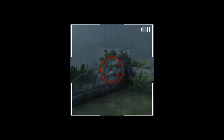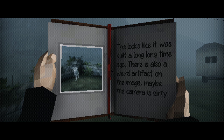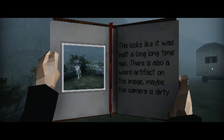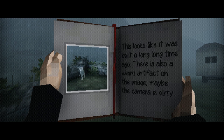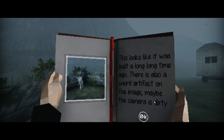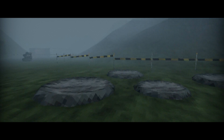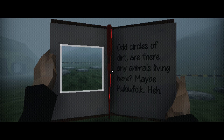There's ruins. Why did you switch to this even though I didn't ask for it? I'll just do a thing. It starts already. 'This looks like it was built a long long time ago.' There's also a weird artifact on the image — maybe the camera is dirty. You need to read a bit quicker. On one hand, at least we don't have to worry about pixel hunting since the game apparently is doing it for us. Oh, whatever might happen? Will there be another artifact? There is none. Odd circles of dirt. Interesting. Are there any animals living here? Maybe Huldefolk?